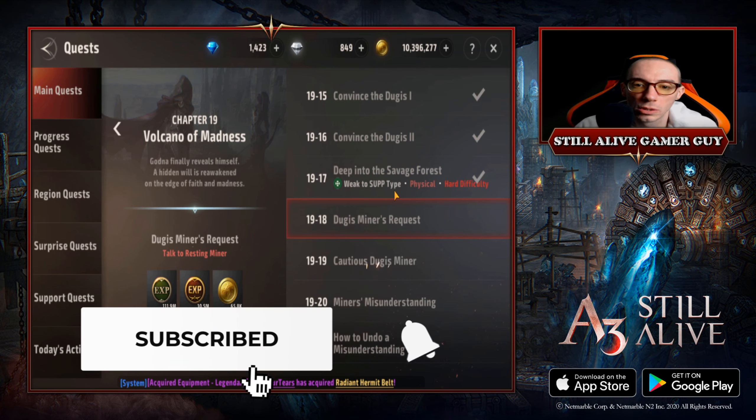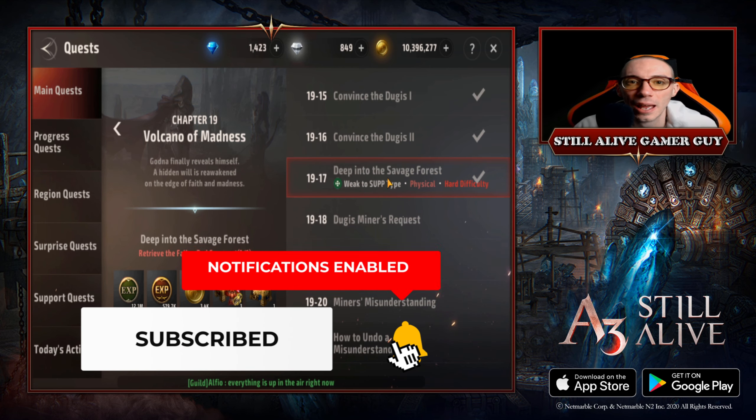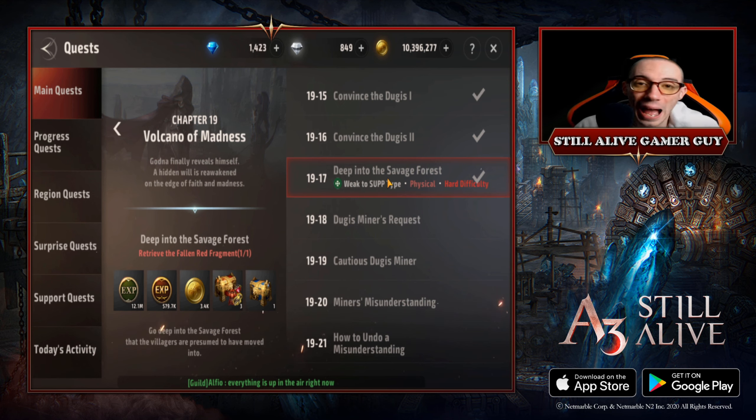The boss is weak to support type, so you're going to need a support type soul linker. I did it with a seven-star heroic soul linker, so preferably a seven-star. We do have the ability to make a legendary soul linker now, which is super exciting — future video, stay tuned. But I wanted to try it with just a seven-star heroic because I feel like enough free-to-play players should at least have a seven-star heroic support type.